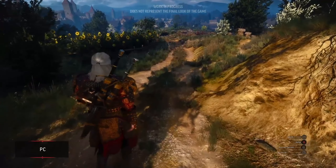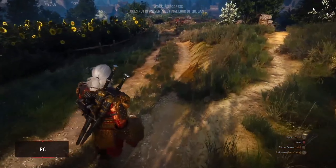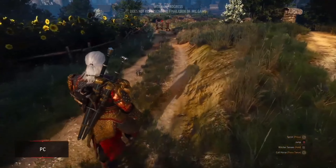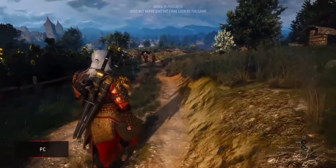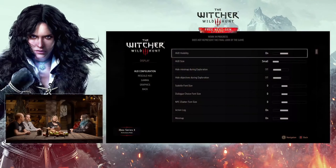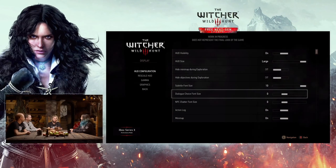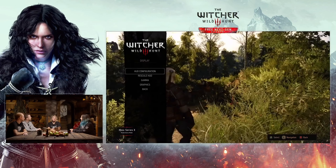In the 2015 version of Witcher 3 all you could do was pretty much jog — you couldn't really walk. But now that you can walk, it adds a sense of immersion within the game. Subtitles can be enlarged or made smaller depending on your preference. And you can now finally pause the game during cutscenes — I remember having issues with this, so it's always a welcome feature.